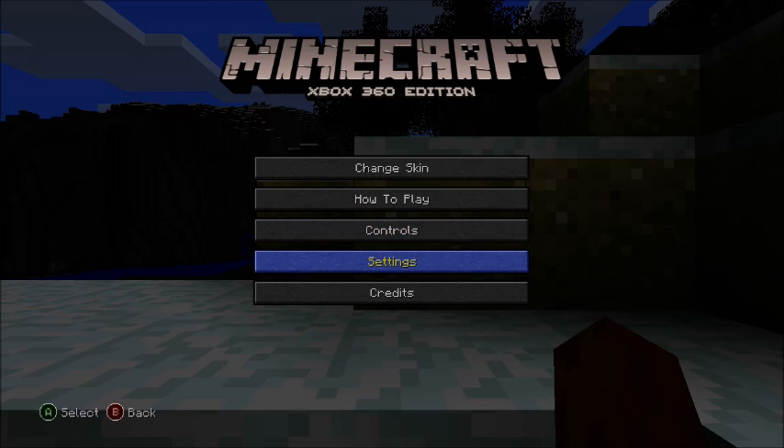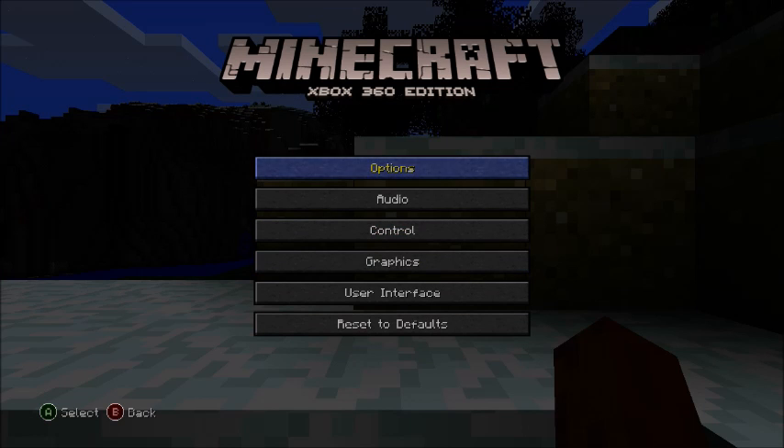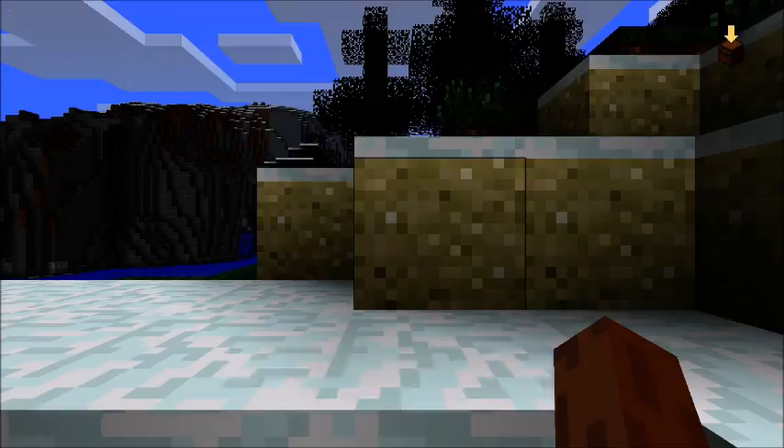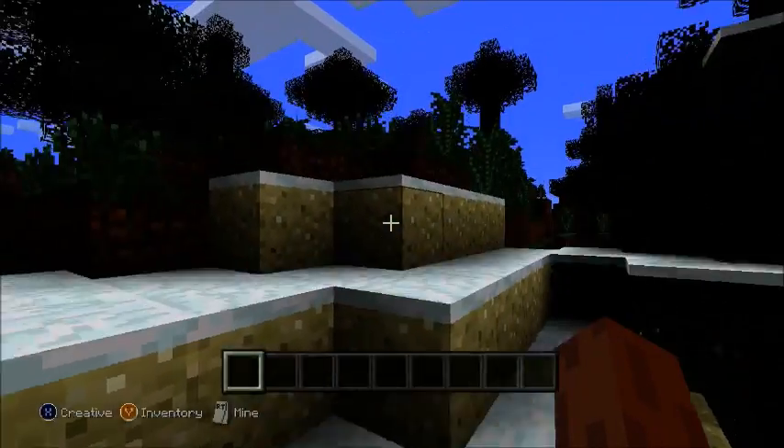You want to go to settings, and then within settings, go down to control. And now here is this sensitivity. You can see mine's set to 0 and 49. So what you want to do is change this sensitivity all the way up to 100%. Just do it on both. And that's the fix — back out, it gets saved, and now you can turn again. So that's all it was.